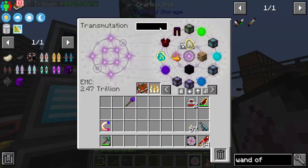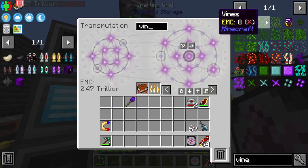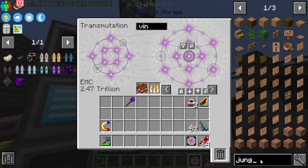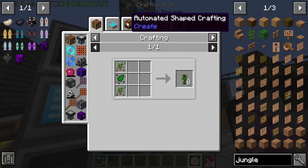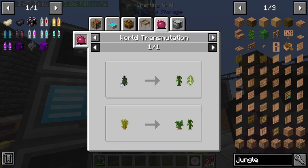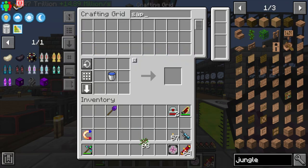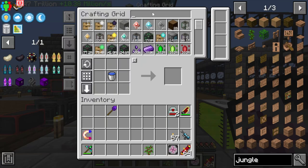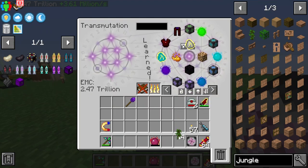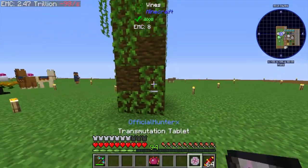The best way to get vines is probably from a jungle tree. Jungle saplings need nature seeds or jungle leaves, which we don't have, but thankfully we have a Philosopher's Stone. We can convert one of our saplings using the Philosopher's Stone — jungle sapling acquired. Grab four of those and we should be good to go.